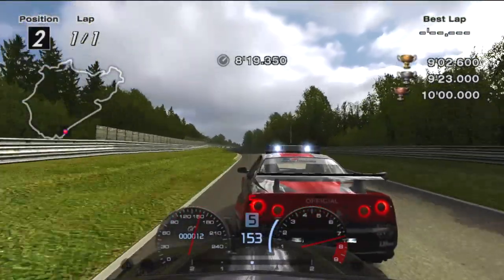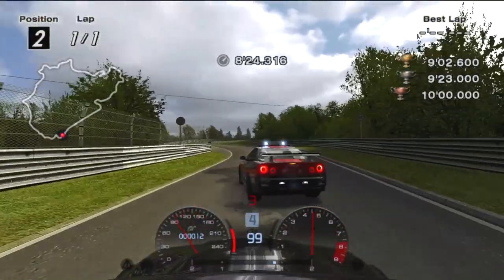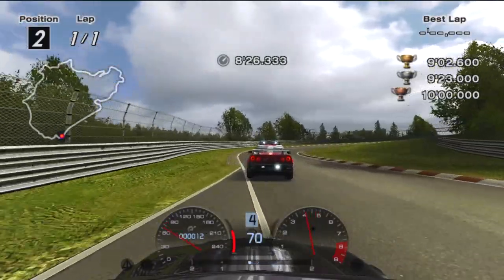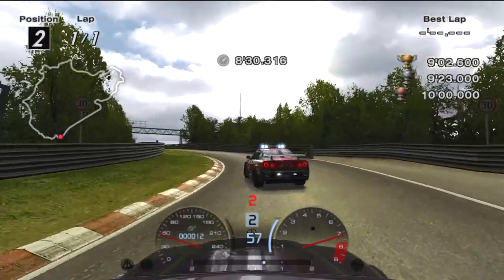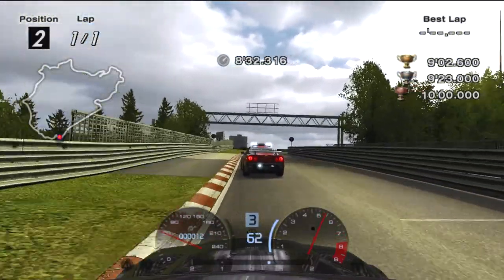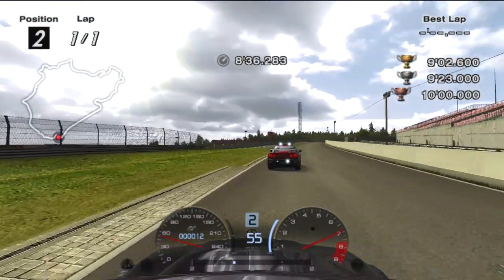Slow down at the first apex to give the pace car some space, then brake at the shadows to make the chicane. Cut the inside of the first corner before hugging the next and ending left. Then brake at the pavement change entering T13, power out at the apex, and stay behind the pace car to the finish.